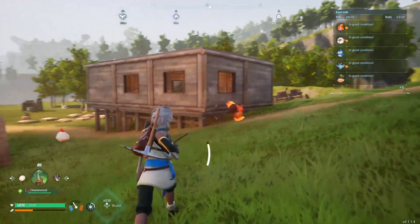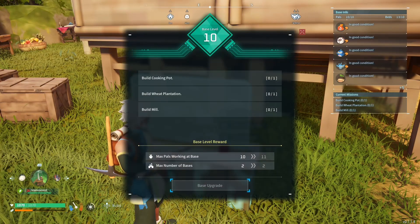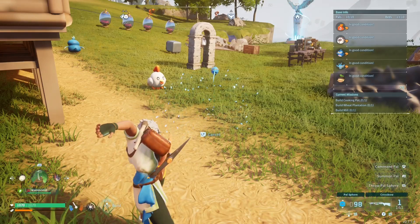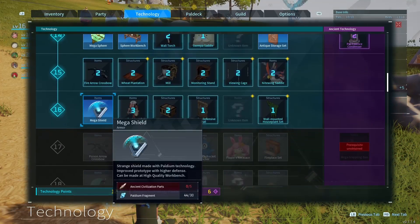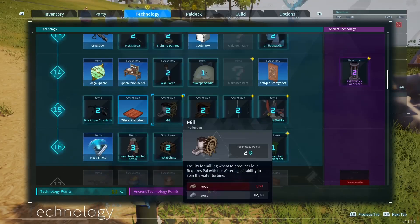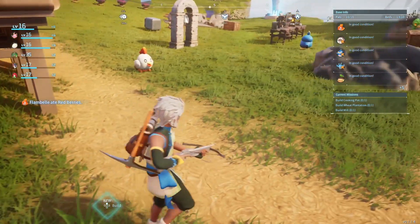To upgrade the base, I've got some wheat — I need to start a wheat farm, a wheat plantation. I don't think I've actually unlocked that yet. Wait — I can unlock it now because I've been doing some major leveling. Let's see — oh, we need more ancient park civilization points. All right, that's unlocked. We also need a cooking pot and a meal, so let's see about unlocking those.